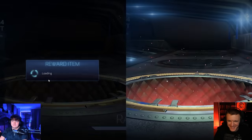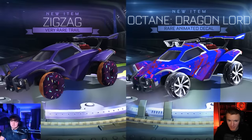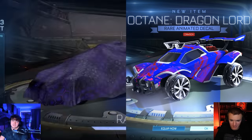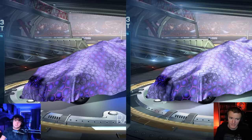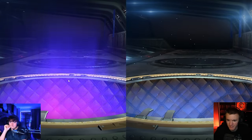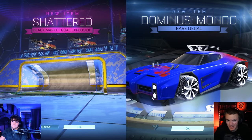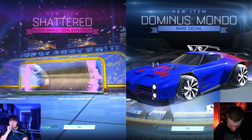Three, two, one, open. It's working. I don't feel insulted at all. I have three shots at getting a white black market or white Zombas. I'm going to steal this next one from you in three, two, one. Well, I got Shattered — it's painted. That would have been sick. What if I got white Zombas and you got white? I got a Mondo one-point.